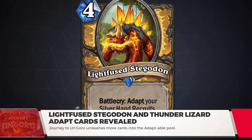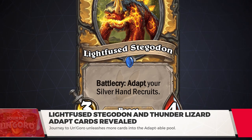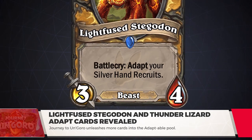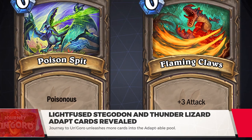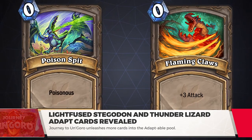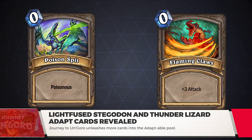Lightfuse Stegadon is a rare Paladin Beast Minion. It will pair great with other revealed Paladin cards, specifically Lost in the Jungle, which gives you two 1/1 Silverhand Recruits. Giving them one of the ten Adapt effects should make them much more versatile. If you manage to play two Lost in the Jungle and use the Paladin Hero Power once, that's five chances to get Poisonous for easy removal, or plus three attack. I foresee at least one Paladin token list running around upon Journey to Un'Goro's release.